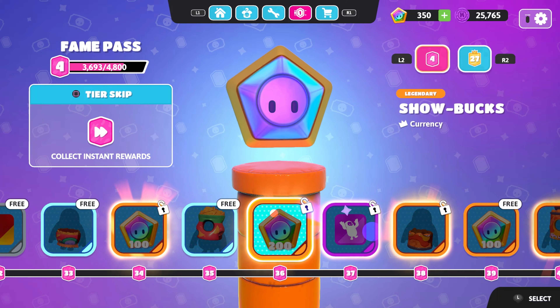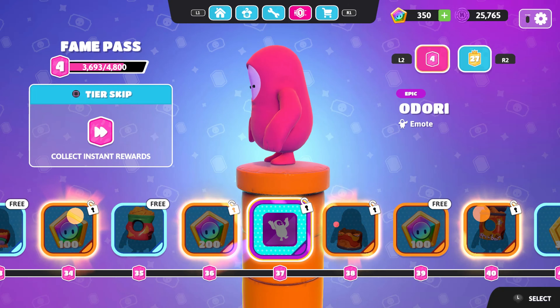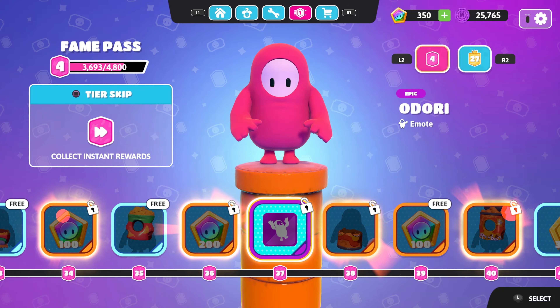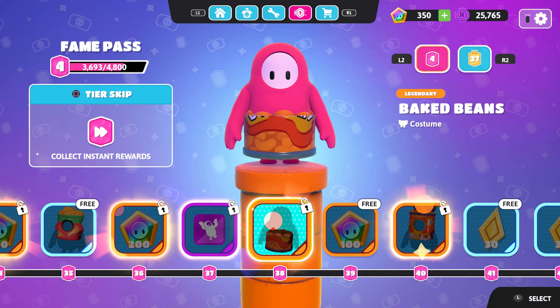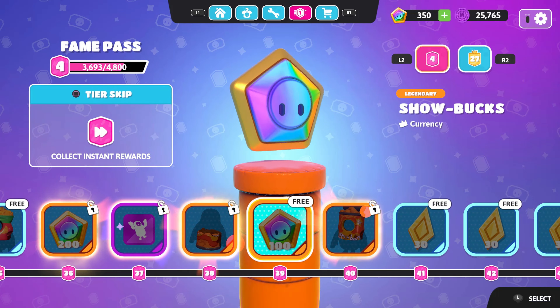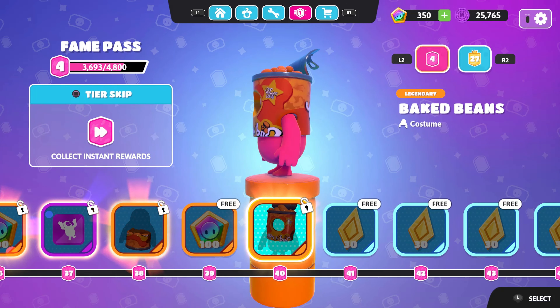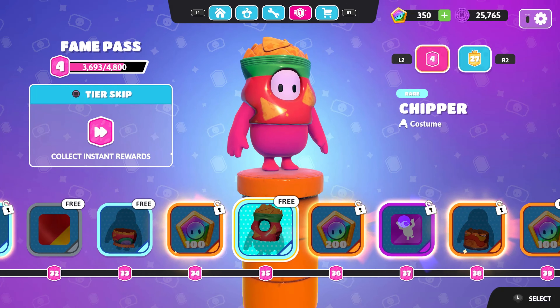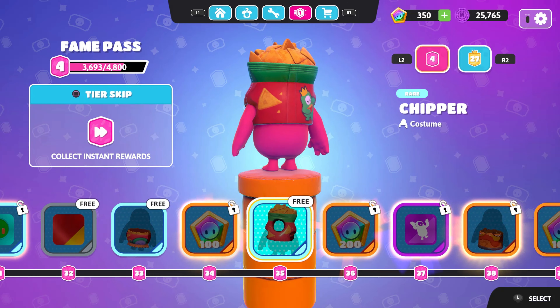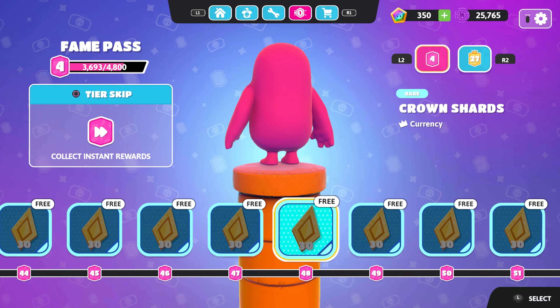We also have some emotes at that tier. Then at level 40 there's another big bean skin and some Showbox. This one is actually kind of nice — I really like it — and it's actually free for you guys, which is really nice.